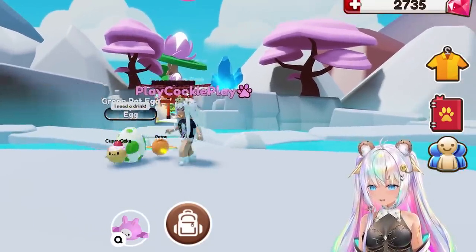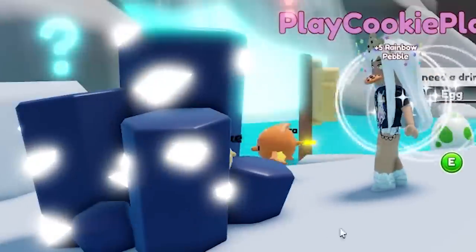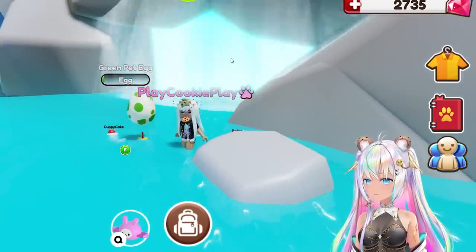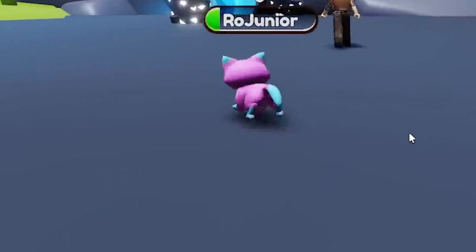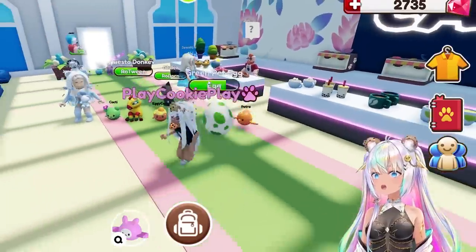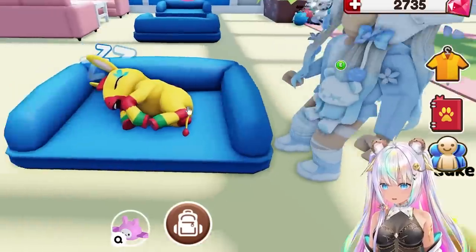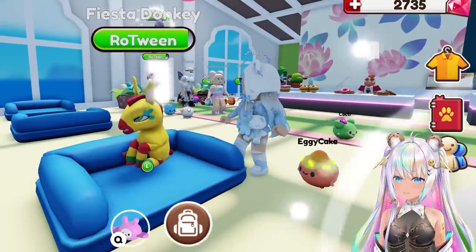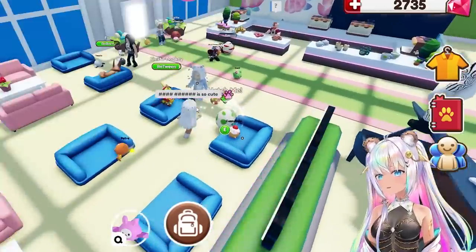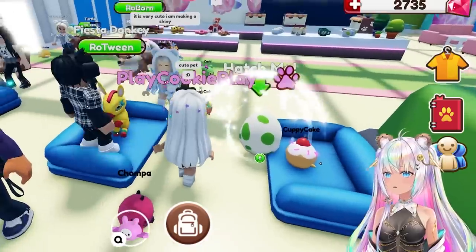She has her donkey. Another donkey has been spotted — well, it doesn't have spots, but we see the donkey. Whoa, what's happening with my petling? Cupcake, have a drink while in the water. There you go — it's just a straw sticking out. Bubblegum cat, look how cute. I think cupcake wants to be friends with it. There's an evolved one — the fiesta donkey. No way, it's adorable. It's sleeping, it's so cute. I love the donkey. It is very cute and I am making a shiny happy face.